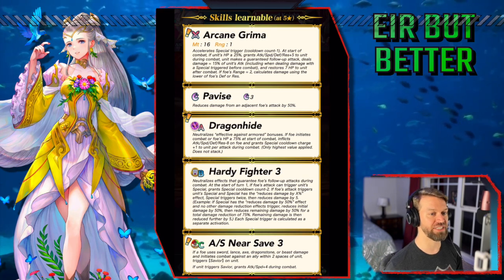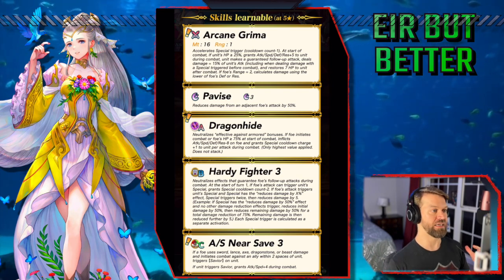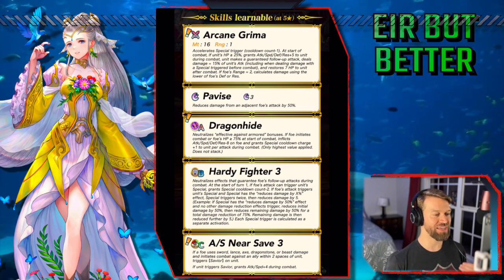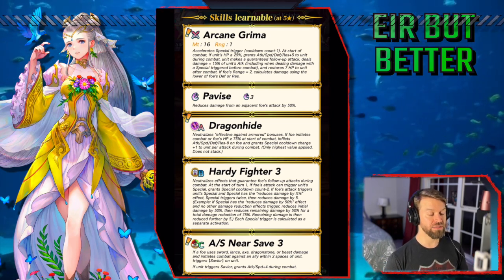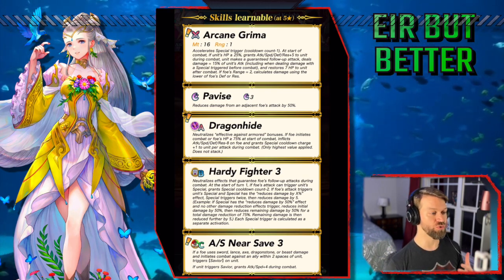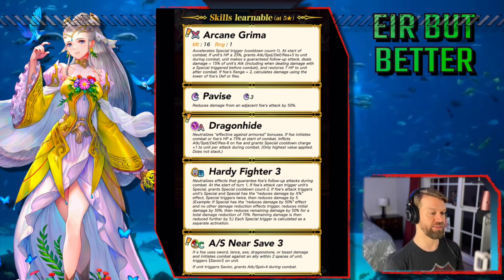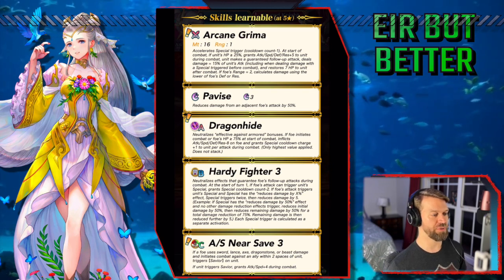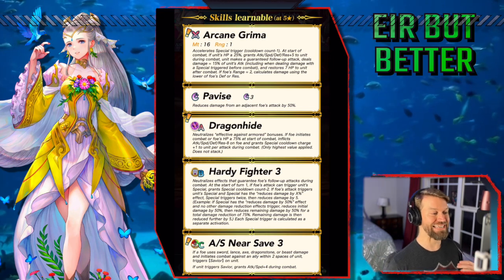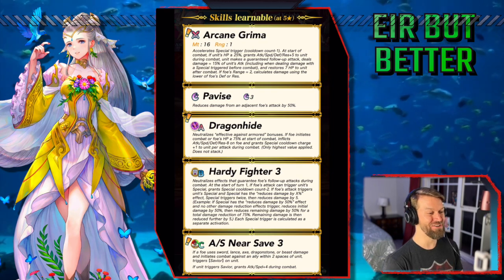It's tough to understate that. Dragon High — here is the skill. This is what sets this unit apart. Neutralizes effective against armored bonuses. That's huge. This is exactly what makes Ascendant Ethune so good. I want to see the stats on this unit so badly. If foe initiates combat or foe's HP is greater than 75%, inflicts attack, speed, defense, res minus eight. That is an enormous, enormous amount of stat swing.